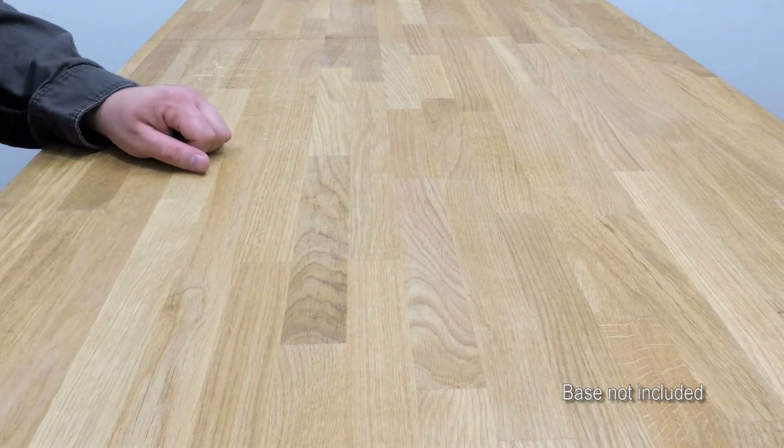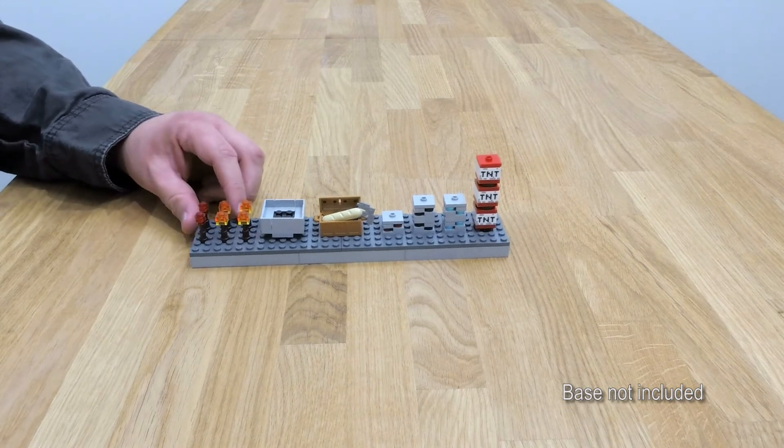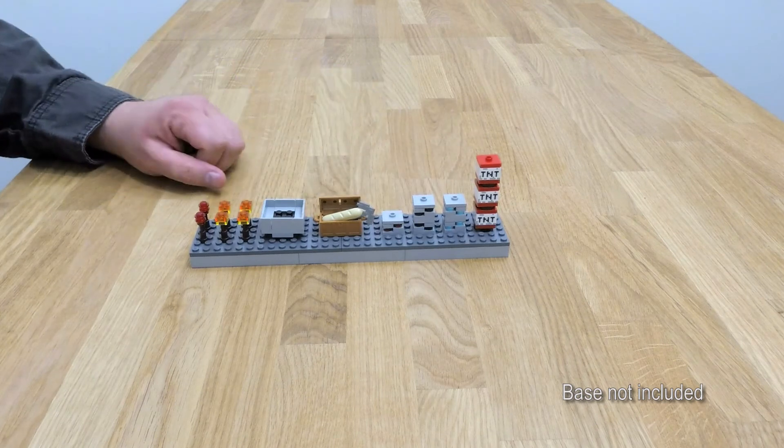And on top of that, you get a bunch of different Minecraft builds: redstone and regular torches, a mine cart, a chest loaded with bread, five ore, and three TNT.